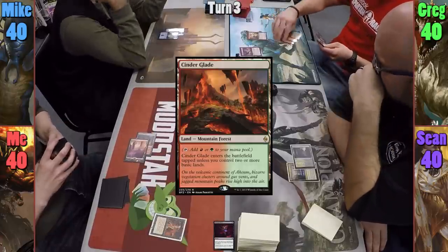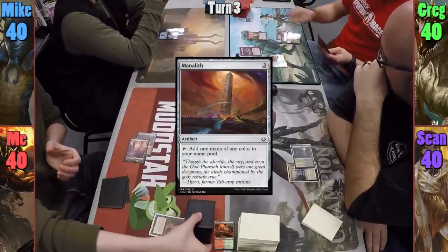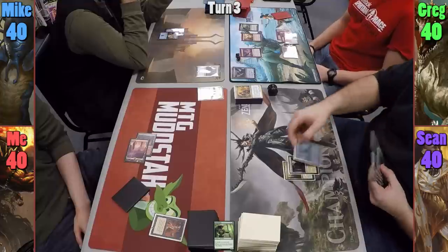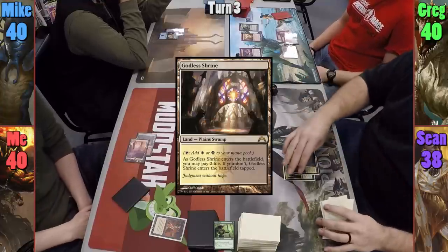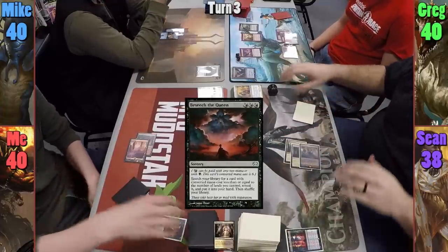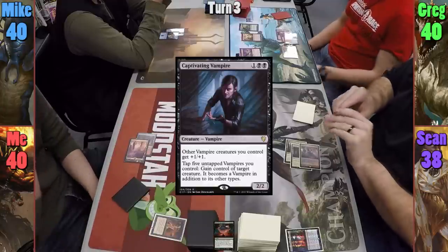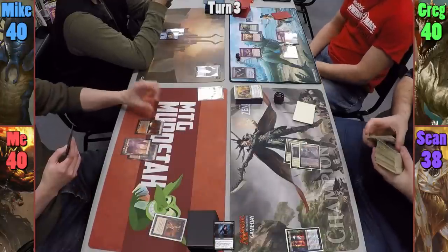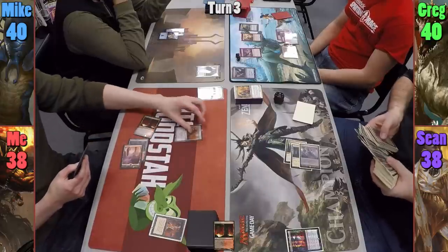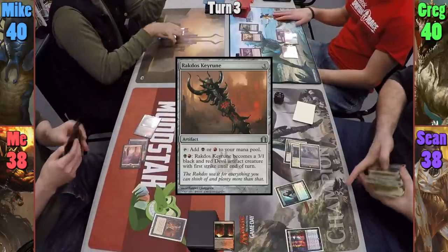Greg plays a Cinderglade, tapping out to cast a Manalith, then taps the Manalith to cast an Elvish Mystic, and passes. Sean pays two life to have Godless Shrine come in untapped and casts Beseech the Queen to find a Captivating Vampire. I take two as well to have my Blood Crypt come in untapped, and pay three mana to cast a Rakdos Keyrune before passing to Mike.